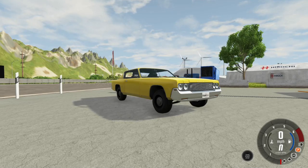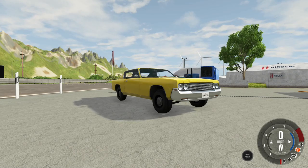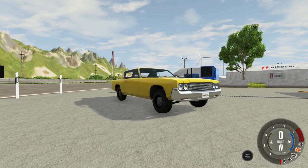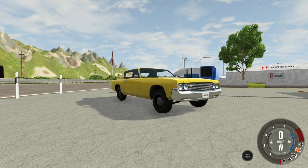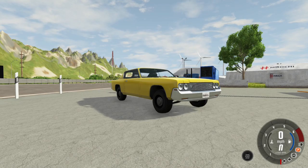Welcome to this episode of BMNG Roadkill Projects. We're back, and today I want to try and make a drag car with a blower on it — not a turbo, not a procharger, a blower — because I don't have a drag car with a supercharger on it anymore.